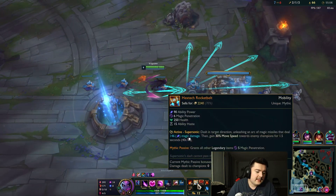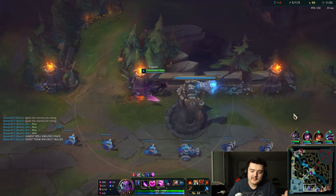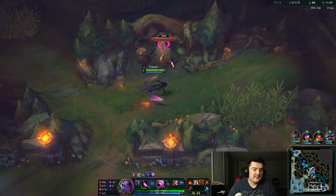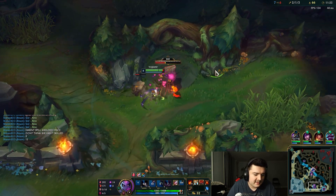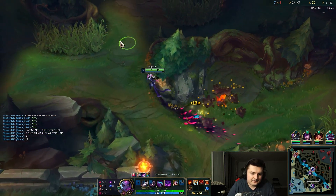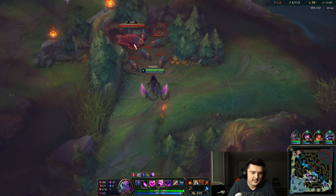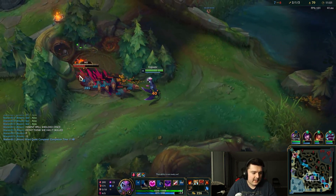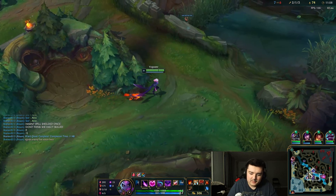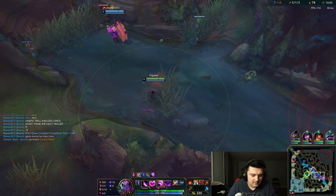The strength of Rocket Belt is it gives you that extra gap closer to pop your charm. If you're having trouble hitting charms against a team with a lot of dashes or very quick champions, Rocket Belt is fantastic to close the gap. One of the weaknesses is that it's an active item - you have to remember to use it, and you have to be accurate with it. It's not point-and-click; you have to aim it. Dragon's coming up in 25 seconds - I'll clear this and try to secure it since we need some objectives. You need to be looking at the map at all times as a jungler.